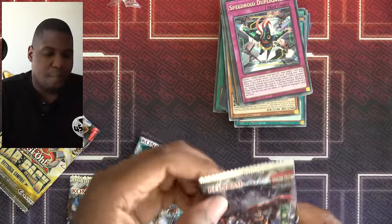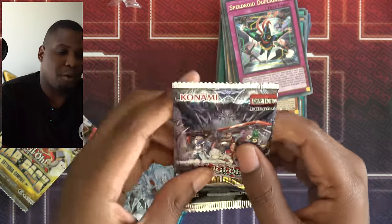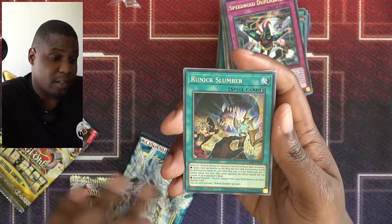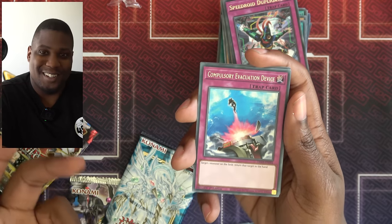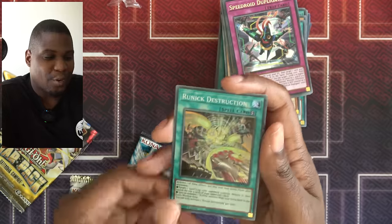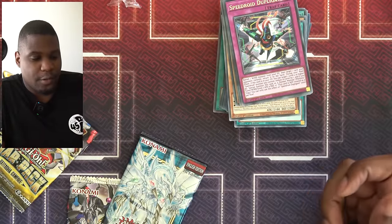Let's do Tactical Masters — I'm actually a little excited about this. Runic Slumber — I do run some Runic cards, I'm going to run this too. I got Compulsory Evacuation Device — this is a good generic card, I'm happy. And Runic Destruction. So I've got a few more Runic cards to work with. That makes me happy.